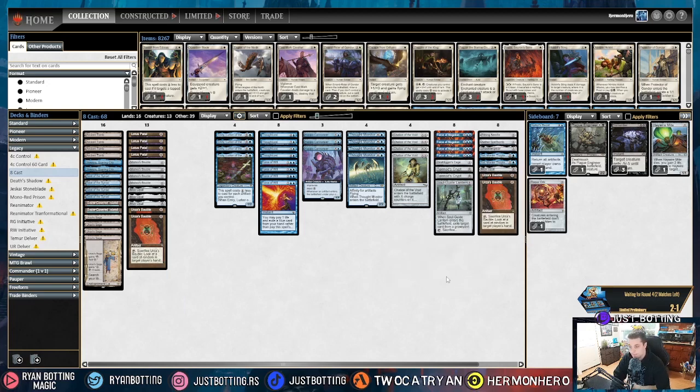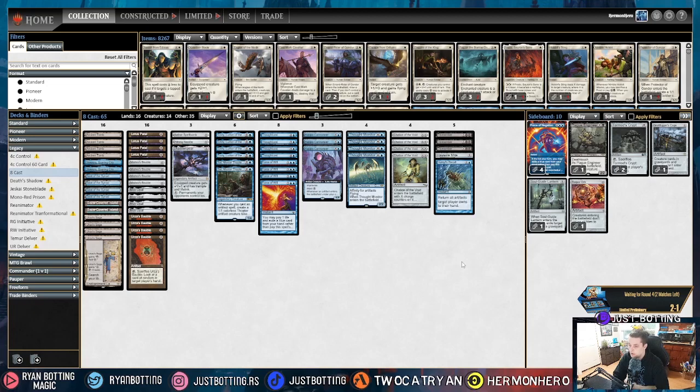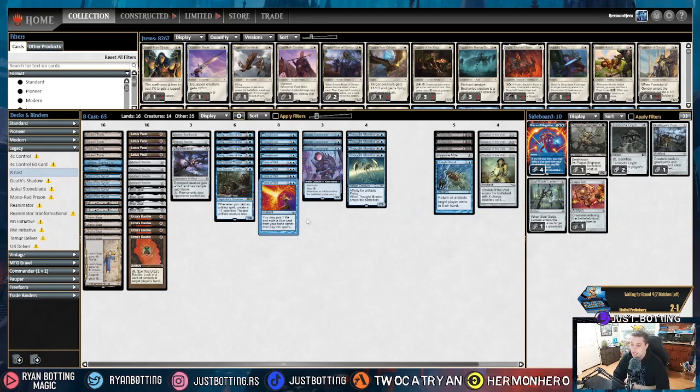The fourth most popular deck is the mirror match — 8-Cast. Against 8-Cast, we are bringing in Dismember so that we can deal with our opponent's threats, specifically Kappa Cannoneer, Sai, and Emry. We are bringing in Haywire Mite — there's not a lot of artifacts we really care about destroying other than maybe Shadowspear, but Haywire Mite can take out Urza's Saga, which is excellent. And we are bringing in Hullbreacher's Recall. Returning Kappa Cannoneer is very strong, returning Constructs is very strong. Bringing out Chalice of the Void — it does nothing against this deck. And then bringing out one Force of Will, because we're looking to grind and outvalue, though keeping some in is fine since there are important cards to Force.